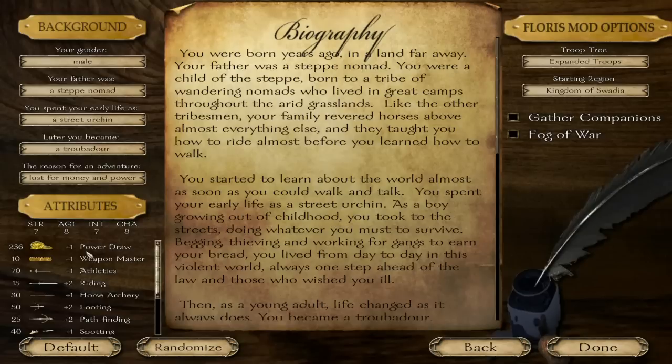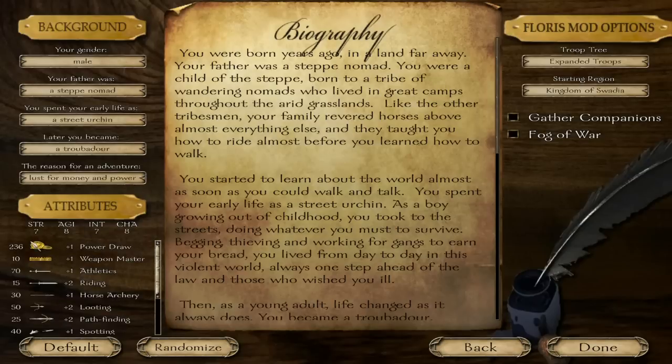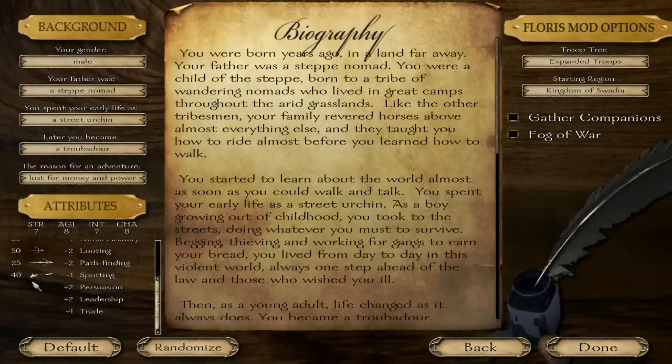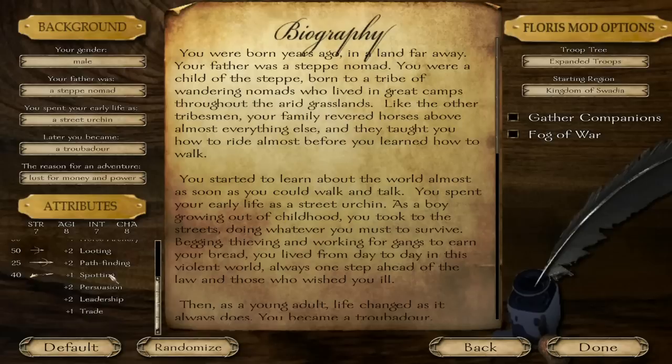As you can see, we get some skill bonuses from these choices. We start with 237 coins, some weapon skills — 70 and 100 in one-handed, 15 and 200 in two-handed, 13 in polearms, 50 in bows, 25 in crossbows, and 14 thrown. We get bonuses to Power Draw which is the bow usage skill, Weapon Master for more weapon points, Athletics for faster movement and riding, Horse Archery, Looting for more loot from kills, Pathfinding, Spotting, Persuasion, Diplomacy, Leadership for leading a bigger army, and Trade for better prices in towns.